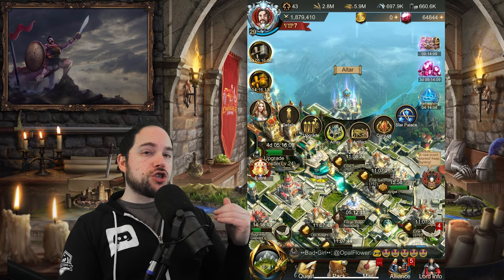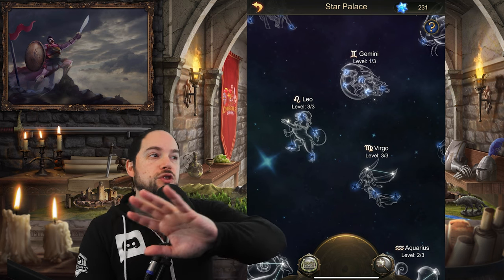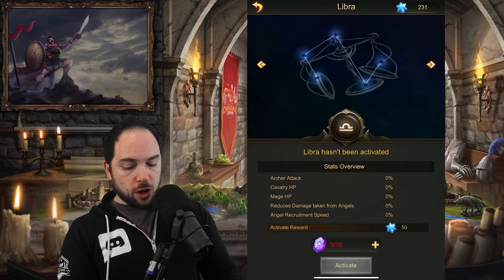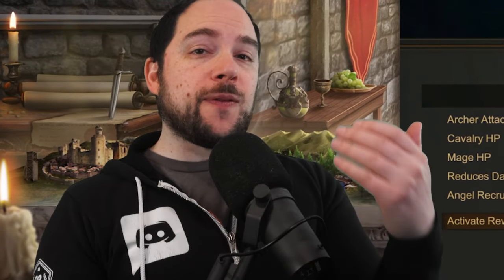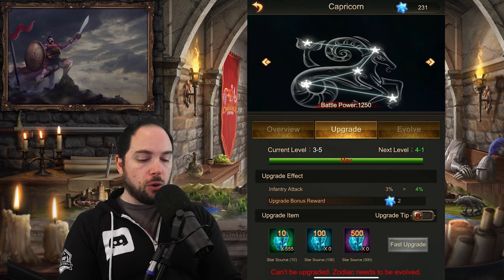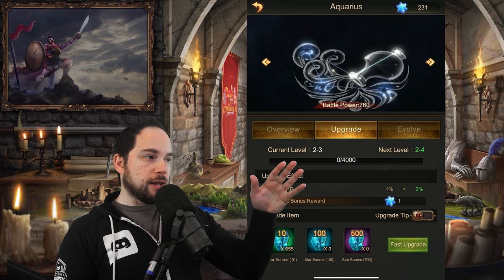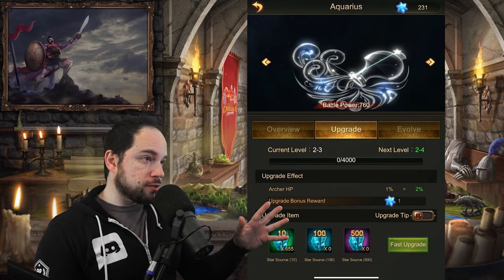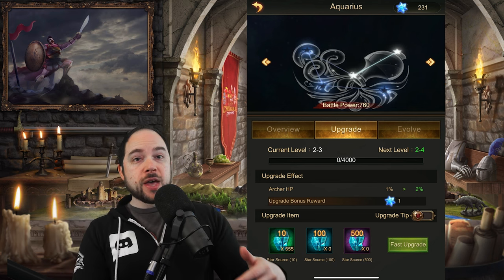The Star Palace is very important. Once you level up and unlock it, this is crucial because it's basically a bunch of buffs. You're going to see constellations — it may be a little confusing at first. Basically, you collect these stones called birthstones for a constellation. When you have collected enough, you unlock the constellation. After it's unlocked, you can start to upgrade it using these crystals called Star Source. It's another way to get buffs, similar to artifacts. You pick the ones you're most interested in and level them up.